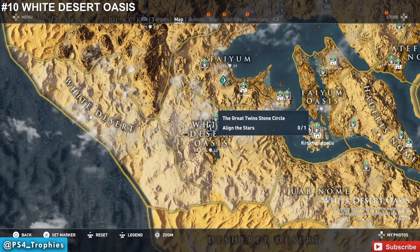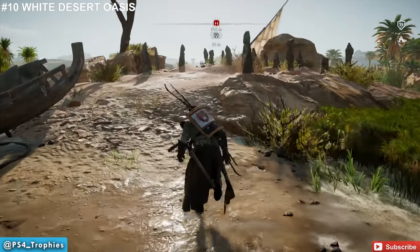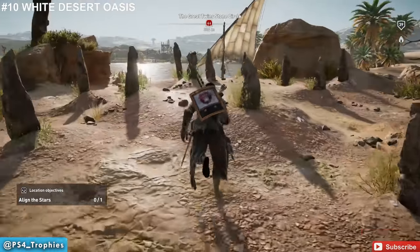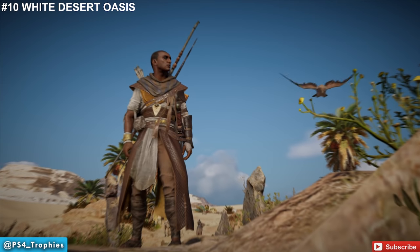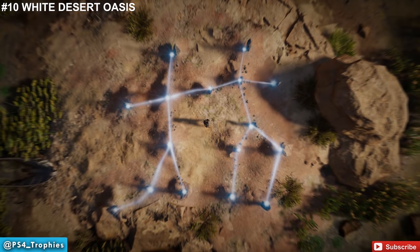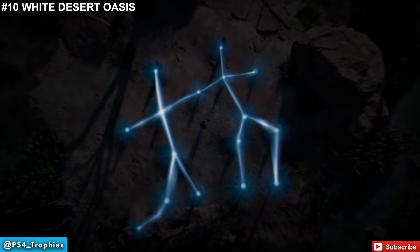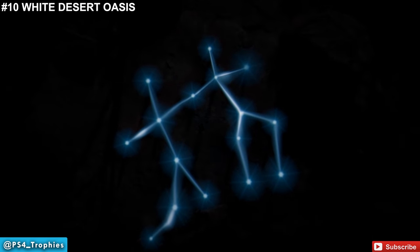Now we're going to head to the White Desert Oasis. This stone circle is along the edge of the largest of the two lakes in this area.